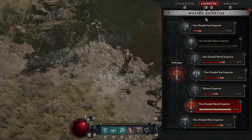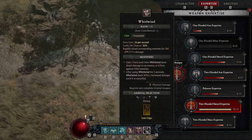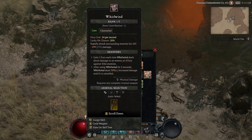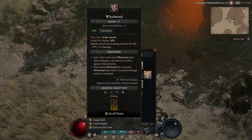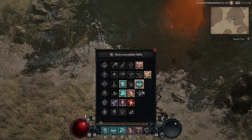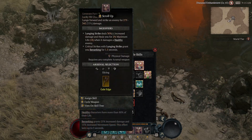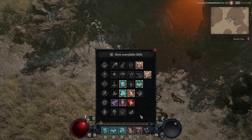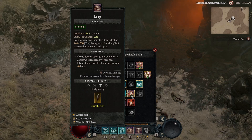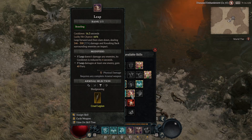Expertise is very important — check my video on it if you don't know how it works. At level 15, put your two-handed sword expertise in the technique slot, then put an axe on your Whirlwind. You can scroll with the middle mouse button to assign weapons to skills. Put the axe on Whirlwind so you get the two-handed sword expertise passive, and put dual-wielding on Lunging Strike. For Leap, use a two-handed mace. Level your weapon expertise — be sure to do that.